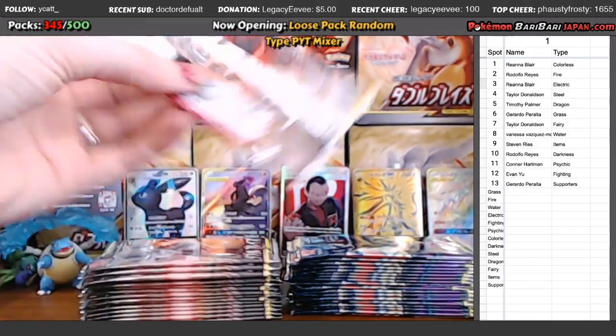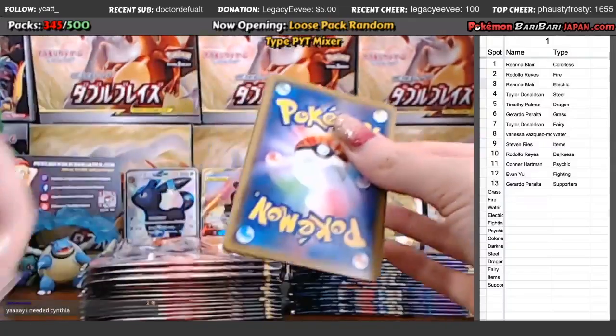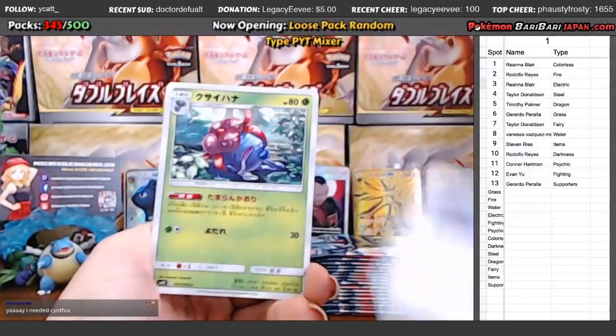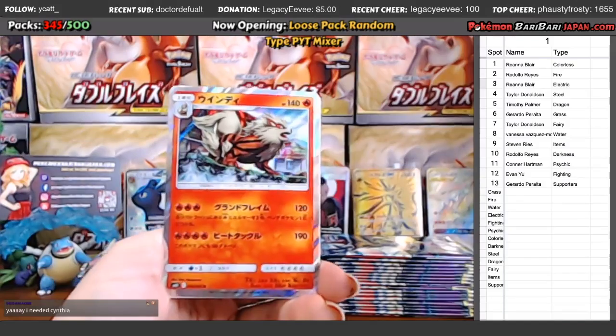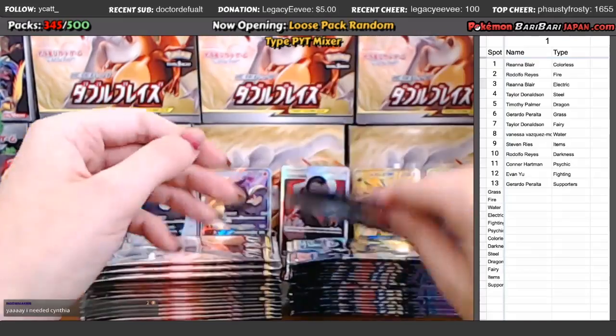Nessa's here — super excited. Get some good stuff. Got Porion too. Gloom. Polywirl and an Arcanine Hollow for Fire — going to Mr. Turtle.